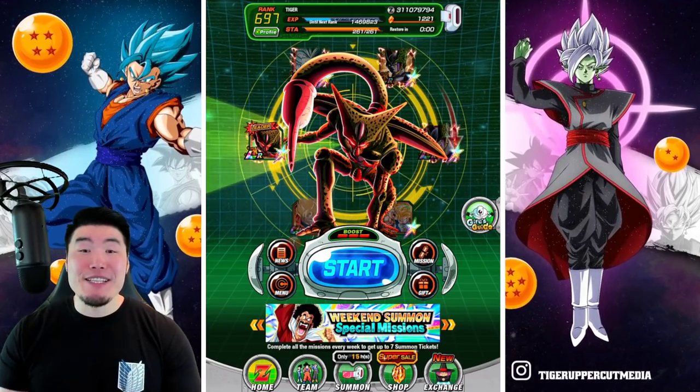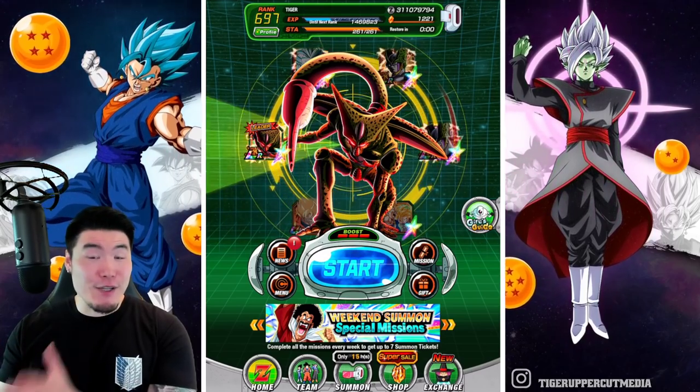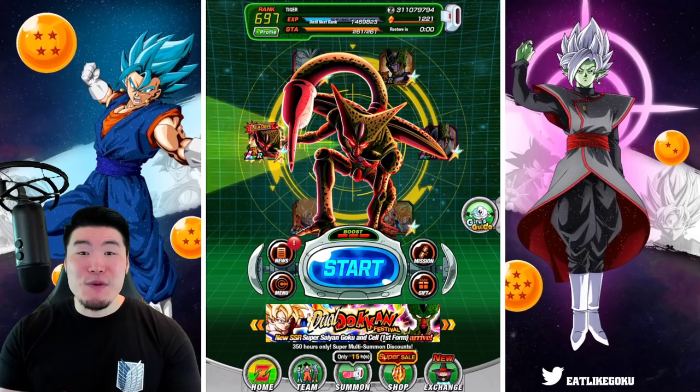Today we are going to be summoning for the new transforming Cell and exchange Goku and Gohan that just dropped on the global side of the game for the Golden Week Dual Dokkan Fest.